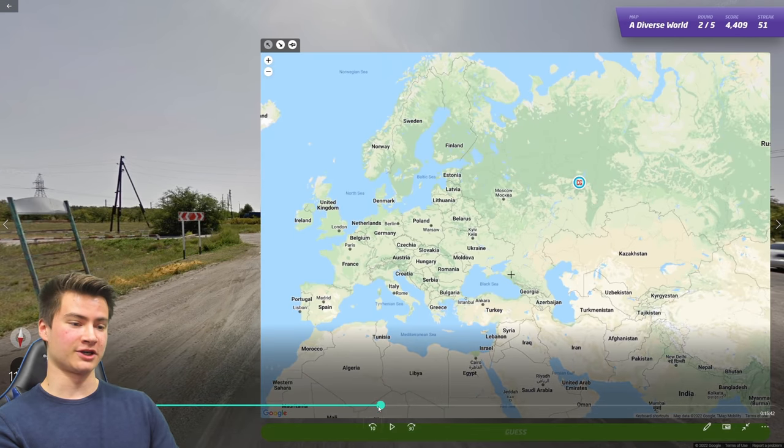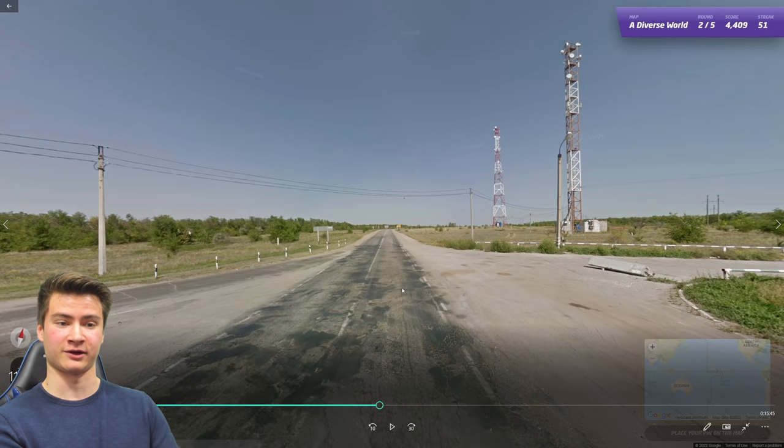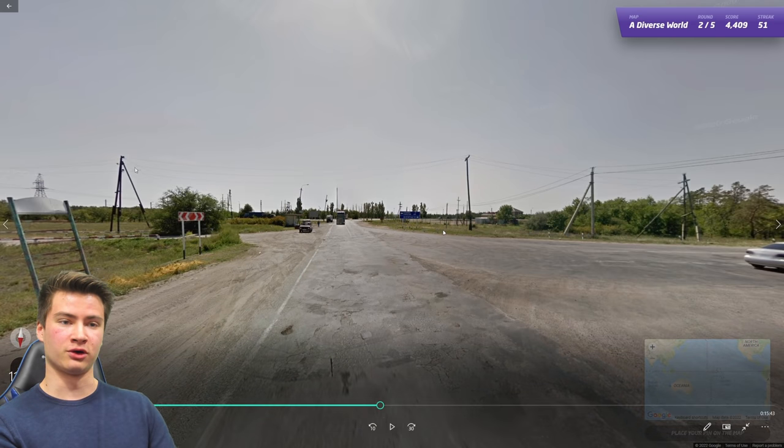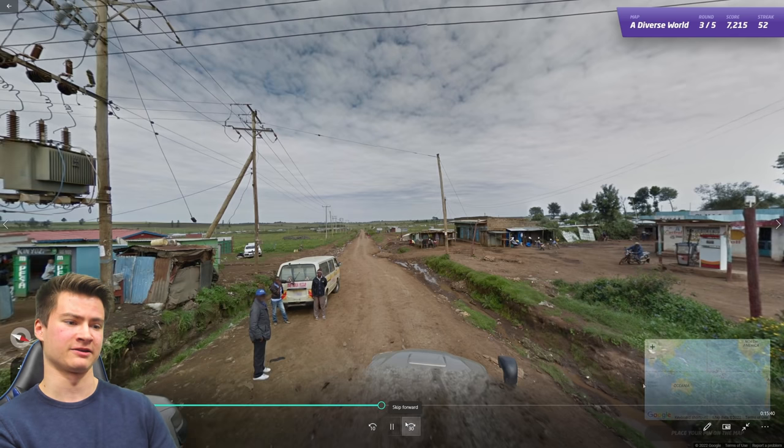Round fifty-two is a classic Russian location — Russia really likes to put tons of bollards by intersections. Combined with the general landscape feel and the poles, all signs point to Russia. Russia just loves to spam bollards by intersections.